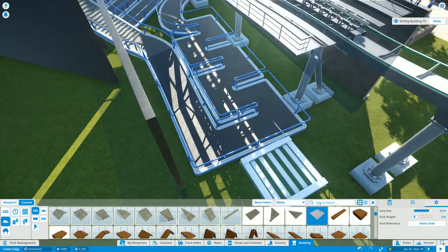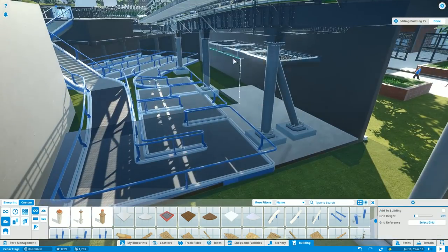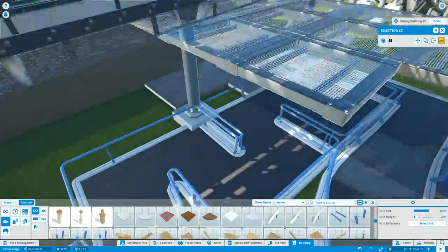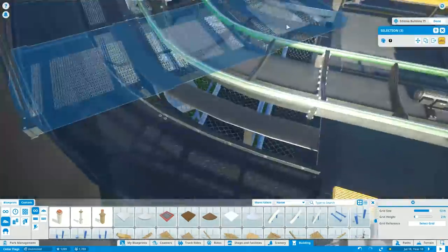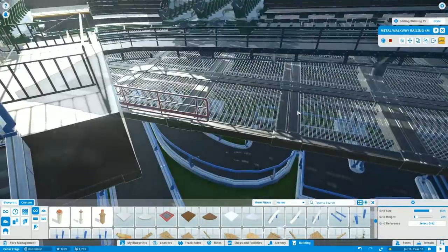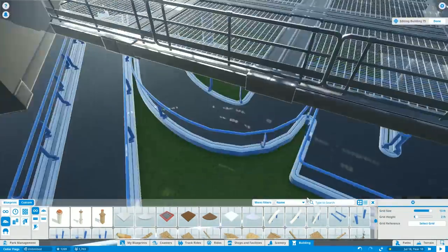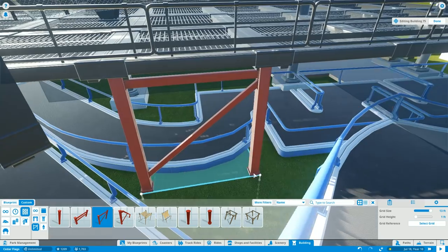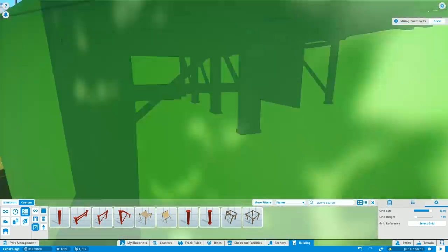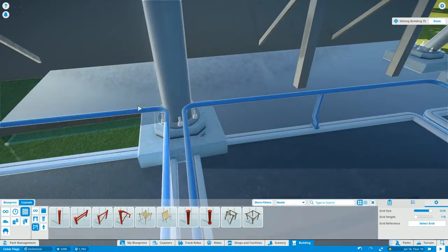I forgot to get a priority queue going here, which kind of sucks — we might want to work that in next episode. Guests want the priority queue because they'll actually pay us more money, not that it matters since we're on sandbox mode. But I do like that priority queues in this game are actually a thing. It makes not charging per ride a viable source of income — a lot of parks I like in real life just charge at the entrance.